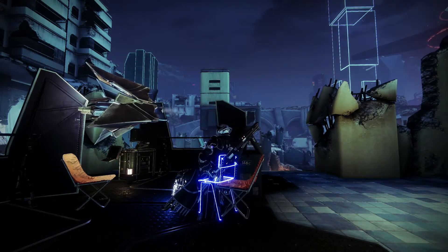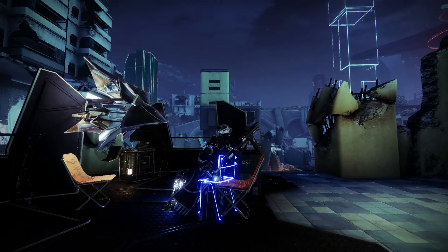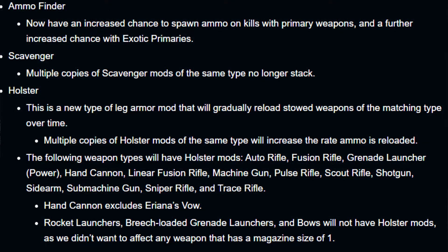Bungie does some more fine-tuning and introduces changes to finders, scavengers, and a whole new mod type called holsters. Ammo finders now have an increased chance to spawn ammo on kills with primary weapons and a further increased chance with exotic primaries. Scavengers: multiple copies no longer stack. The new holster mod gradually reloads stowed weapons of that matching type over time — similar to Reconstruction. Multiple copies of the same holster mod increase the rate of reloading.